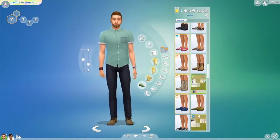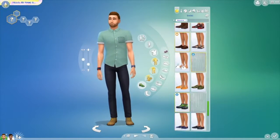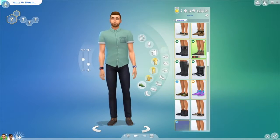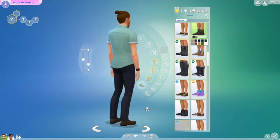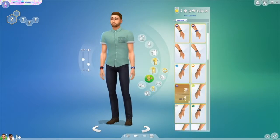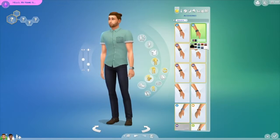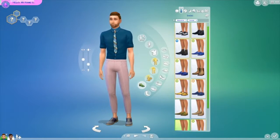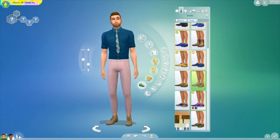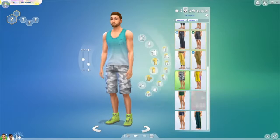He's mid-20s — or actually, since Sims start off in their early 20s, let's say early 20s. Him and his roommate Morgan were living in San Myshuno, and they recently moved to Willow Creek into an actual house, so they have their own bedrooms and bathrooms — a lot more private and bigger than the little apartment they had.